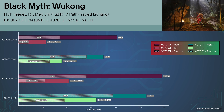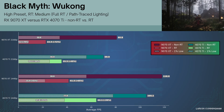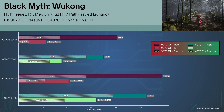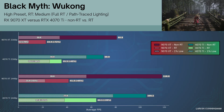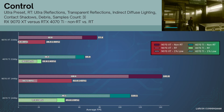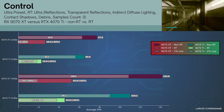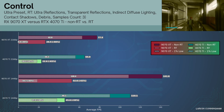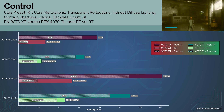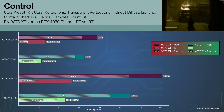In Black Myth Wukong, using the RT Medium preset with path traced lighting, the 9070 XT sees hits to average FPS and 1% lows of between two thirds and three quarters, while the 4070 Ti sees about a 40 to 50% hit. Control is a ray tracing classic — it employs many ray tracing techniques, and when they're all switched on, the 9070 XT sees average FPS take a similar dip to the 4070 Ti, but sees smoothness tank with very poor 1% lows. The 4070 Ti, however, maintains its 1% lows in proportion to the overall average FPS.